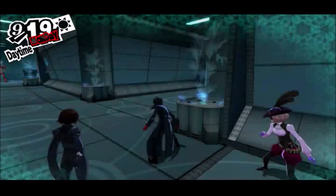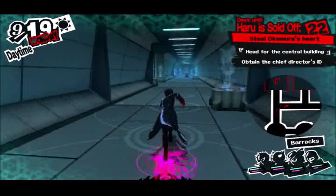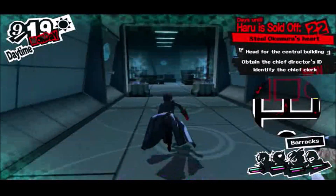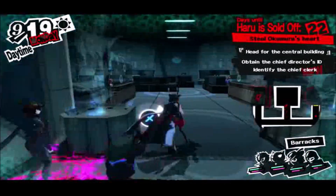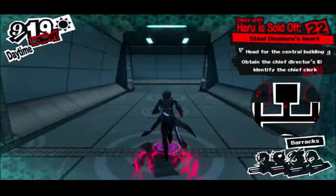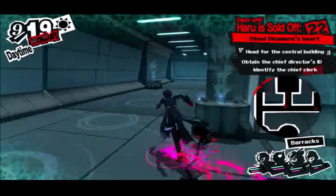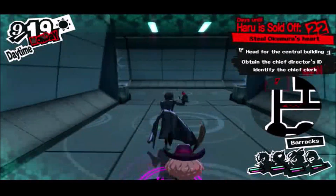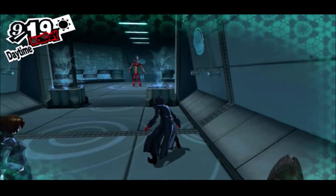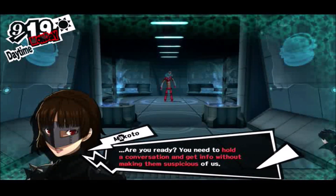This will take the form of two videos. In this video, we're going to look at trying to get the — I dare say — Boss Robot to actually divulge which way to go and where the card key is. Keep in mind what I said when I was covering Okumara's palace.